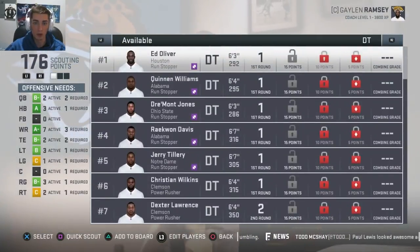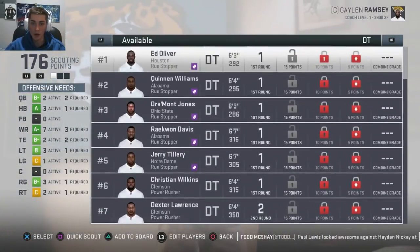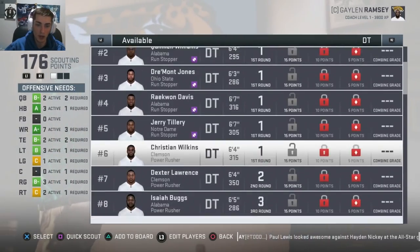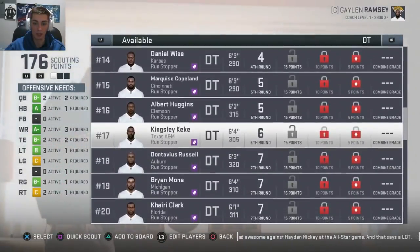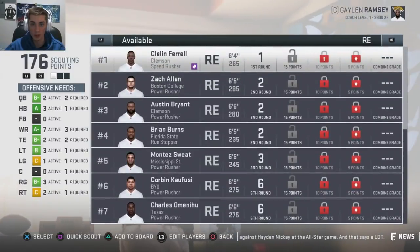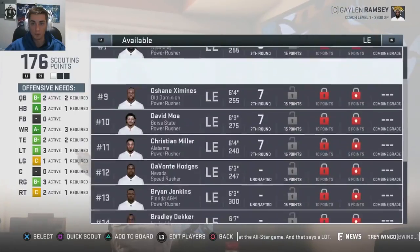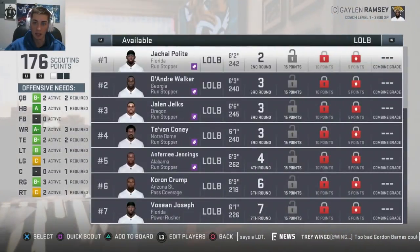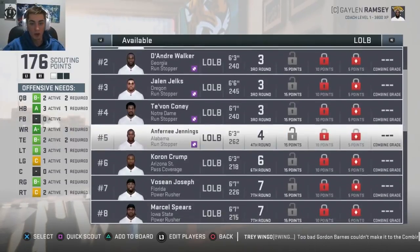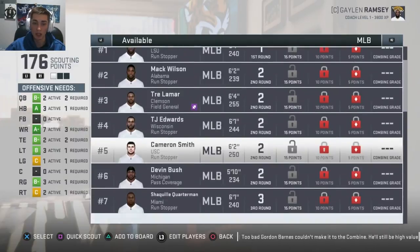We have Montez Sweat to Charles Amenohu at defensive end. This is an insanely deep defensive tackle class, so I have a lot of guys ranked very highly: Ed Oliver, Quinnen Williams, Draymond Jones, Raekwon Davis, Jerry Tillery, Christian Wilkins. Guys like Dexter Lawrence are really, really good players. Daniel Wise out of Kansas had a great season and wore like number 80 — that's been changed. There are also a lot of 3-4 defensive ends. Rashawn Gary is basically a defensive tackle — he's an interior defensive lineman. At left outside linebacker, we have guys like Ja'Kai Polite, who's receiving a lot of buzz lately, Tavon Coney, Anthony Jennings, Voshan Joseph out of Florida. Inside linebacker includes Devin White, Mack Wilson, Trey Lamar down to Cameron Smith and Khalil Hodge.